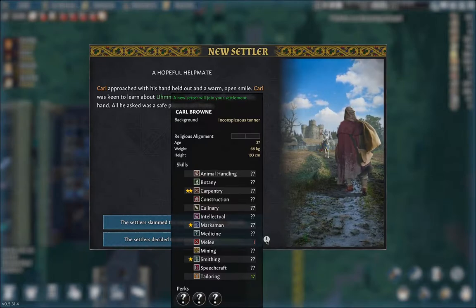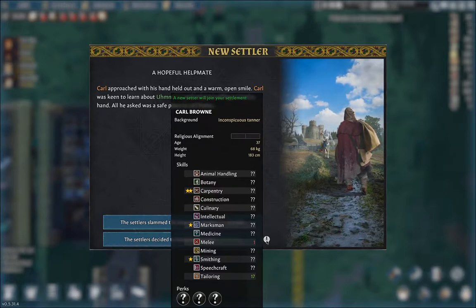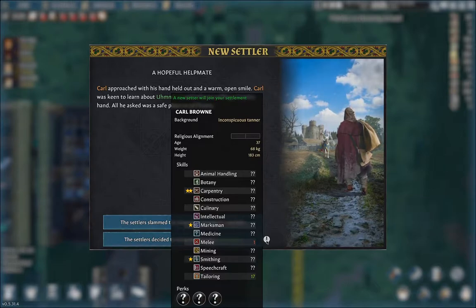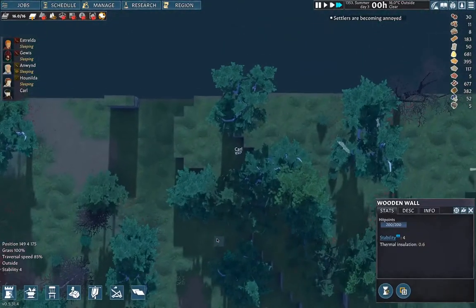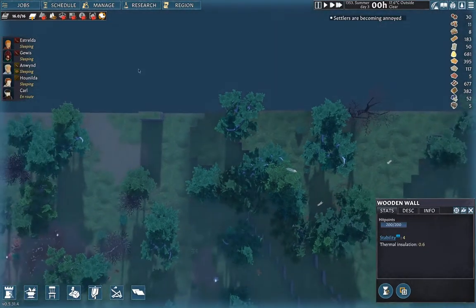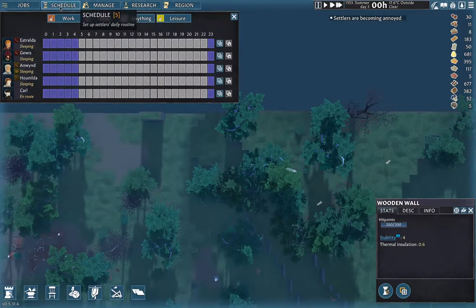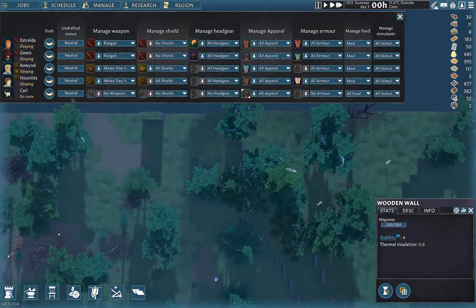That changes what information we get for new settlers. We only get information on two of the skills, and we don't know what the perks are. That's going to change absolutely nothing, because I never bothered looking at that stuff anyway. Right now we've got our new settlers, so we're going to do this, and I'm going to make hauling priority two, not priority one, because I was doing some experimentation and that seemed to be better. We're going to go with the neutral stance.